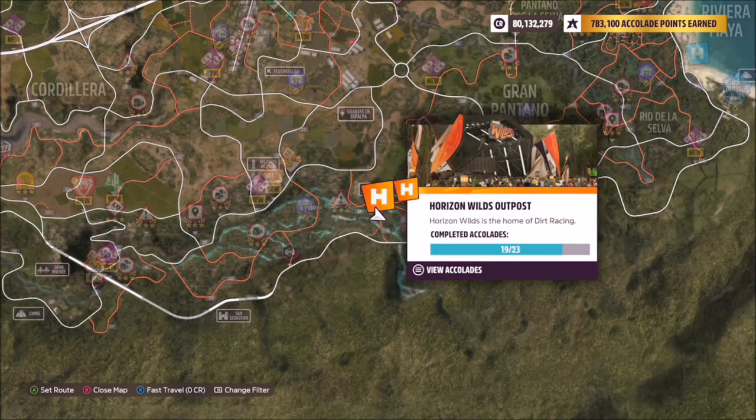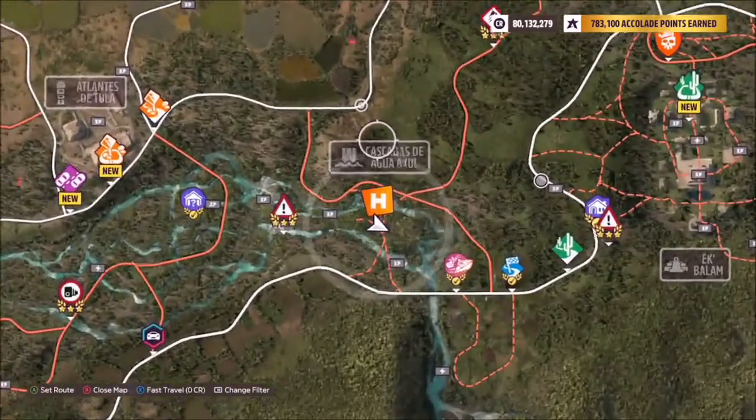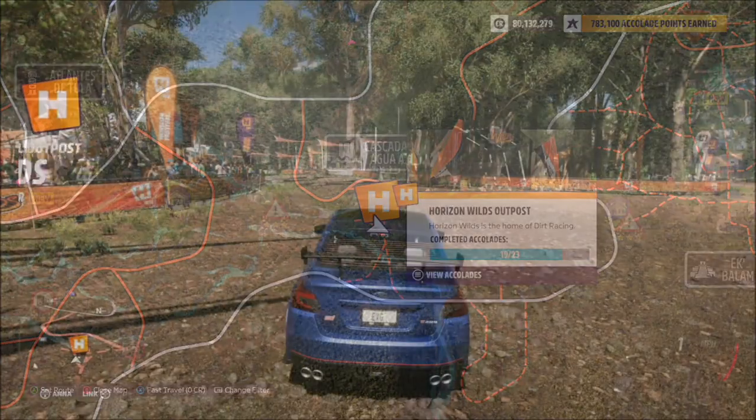I ended up going for my 2019 Subaru STI, but you can go with whichever one you want — it really doesn't matter. The Horizon Wild Outpost is located near the bottom right-hand side of the map; it's the bright orange symbol, the off-road outpost.